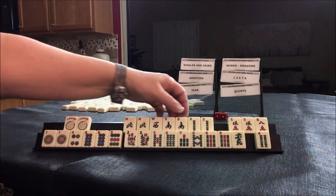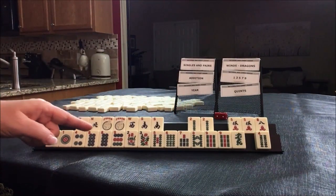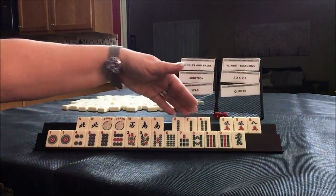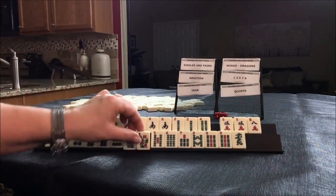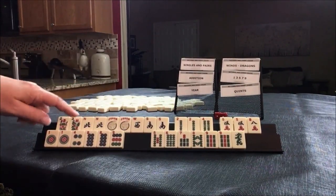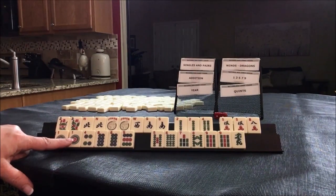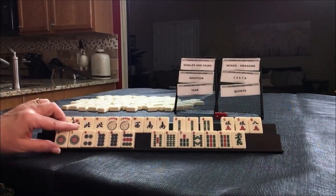Looking further at the tiles: 1, 8, 2, 5, then 2, 4, 6, 8, and 5, 8. I think I like this better — news concealed. This would be the last concealed hand under Winds and Dragons. And then in play: 1, 2, 3, 4 pair unused. That's really terrible.